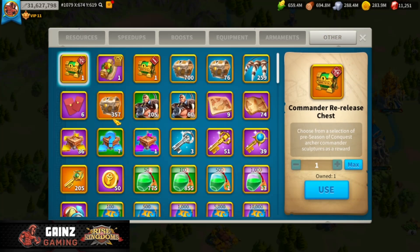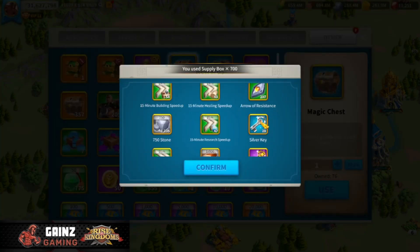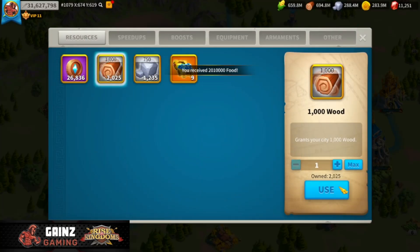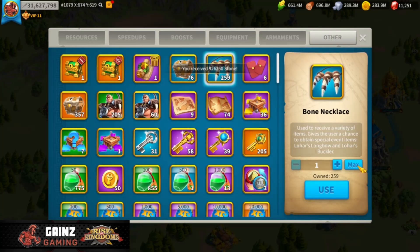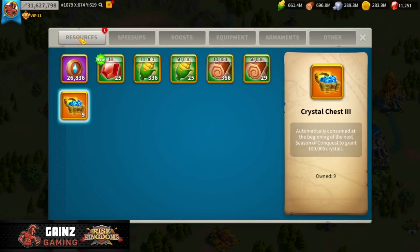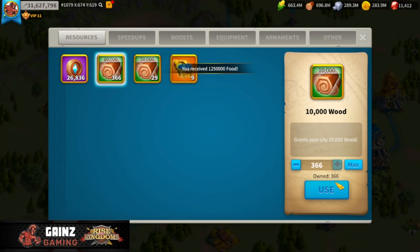Then we can go over here and open up some of these as well. We're going to open up all of our supply boxes - we have 700 of these. This will give us some resources here too, so we're going to open up all 700 supply boxes. This will give us some resources, not a ton, but about 2 million of each and then some stone. Then we open up our bone necklaces as well. This will also give us some resources, a little bit more, plus some gems which is awesome.